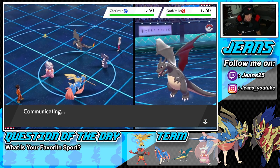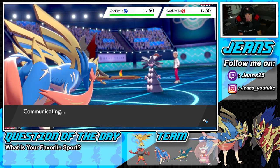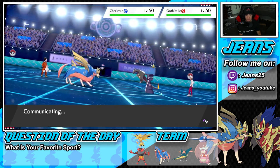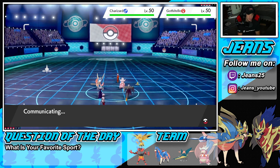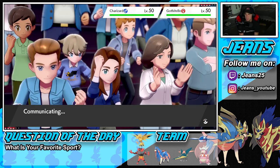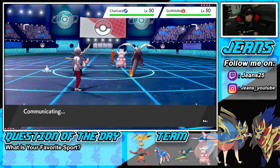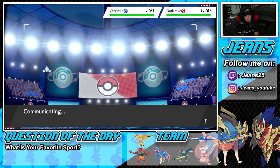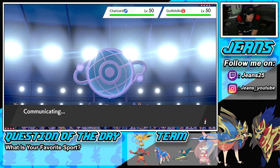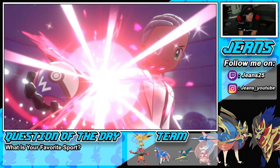He might hard swap into Groudon but we can handle that. I wonder if Charizard stays in — he might send it all into Zacian, which I'm fine with. Oblivious might also stop the flinch from Fake Out, which could be really nice. It works kind of like Inner Focus for trick room users. I'm really digging this team, hopefully we can grab some wins with it.